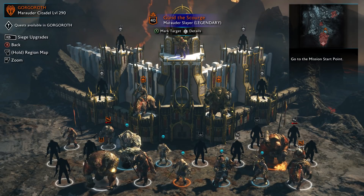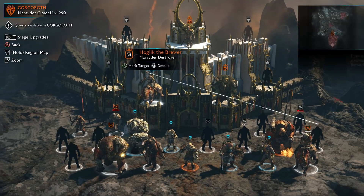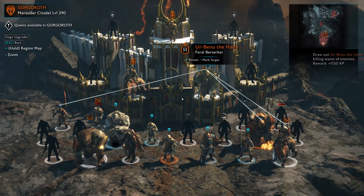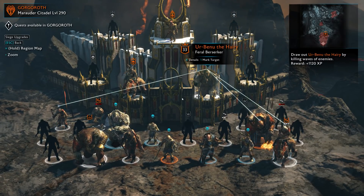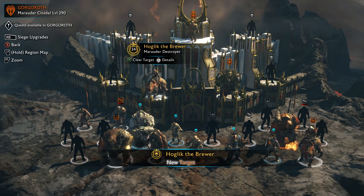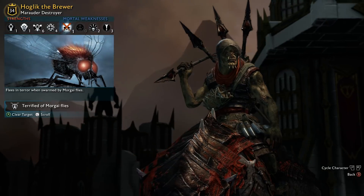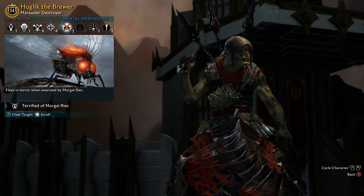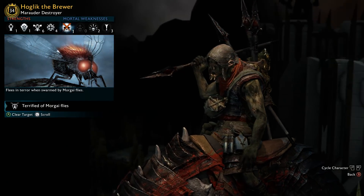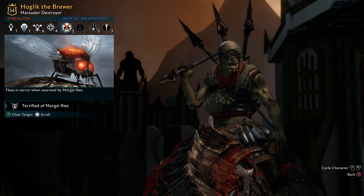The army screen is kind of cool. If you see red over their head, it means they're an enemy; blue is a friendly. You can get bodyguards, level a guy up and get bodyguards for them at the same level. There's a guy called Hoglick the Brewer — you can look at him and see his weaknesses. This guy flees in terror when swarmed by Morgai flies. There are all different positives and negatives, and things play together really well.